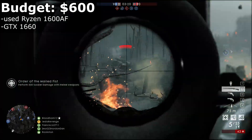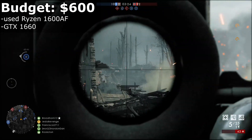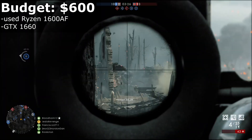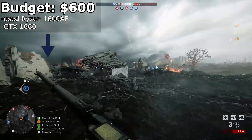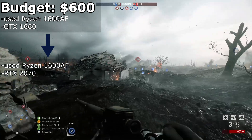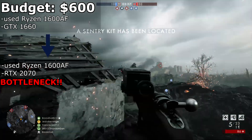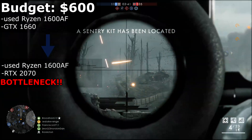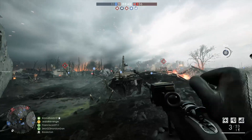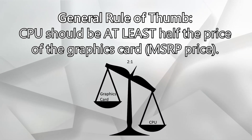In about a year or two, you'll probably want to upgrade your graphics card, maybe because you got a new high-res, high-refresh rate monitor, or just want to play in ultra settings with 100 FPS and above consistently. You may want to upgrade to the RTX 2070, but the problem is by doing that, you'll leave the CPU behind because the 1600AF isn't exactly the best CPU to avoid a bottleneck when pairing it with a 2070. And it breaks the rule of how the CPU should always be at least half the price of the graphics card, at least with this MSRP.